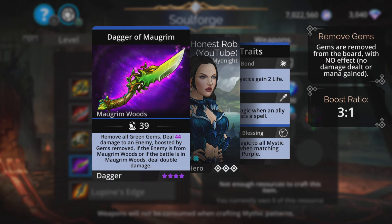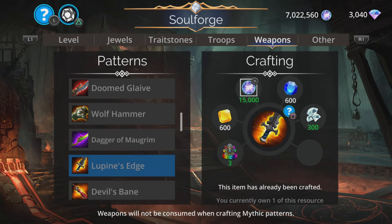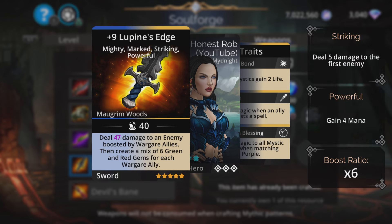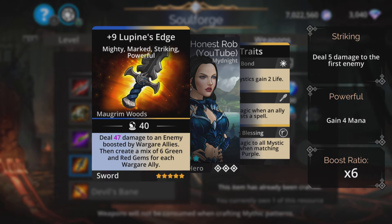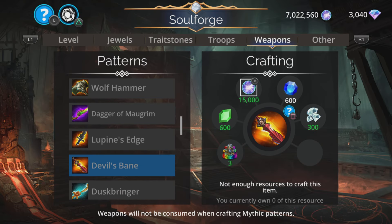Dagger of Morgren — kind of the anti-Morgrenwood weapon. Remove all green gems, which is the color that Morgrenwood troops like the most, then deal magic-based damage to an enemy boosted by gems removed. And if the enemy is from Morgrenwood or the battle is in Morgrenwood, deal double damage. Lopine's Edge does damage to an enemy boosted by Wargare allies, then creates a mix of six green and red gems for each Wargare ally. This uses blue and yellow but creates green and red, so make sure at least a couple of your other troops use green or red to benefit from that — it can generate an absolute load of mana really quickly.